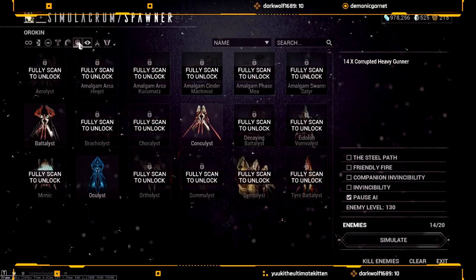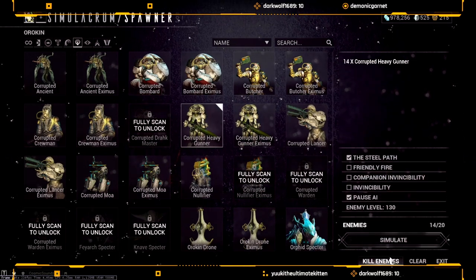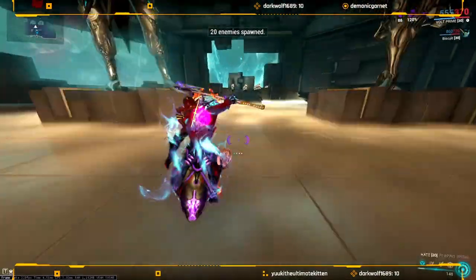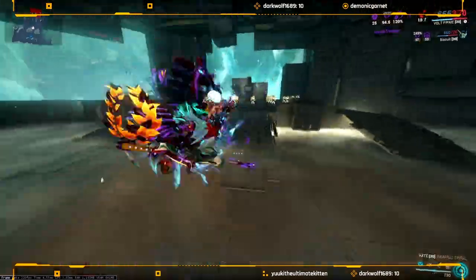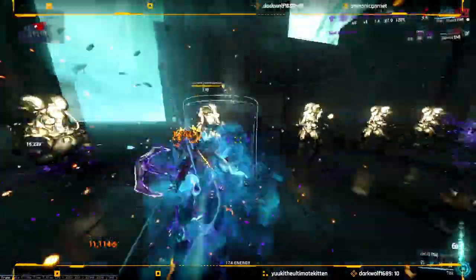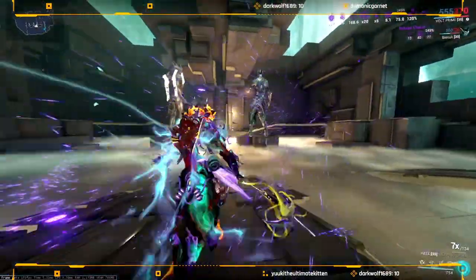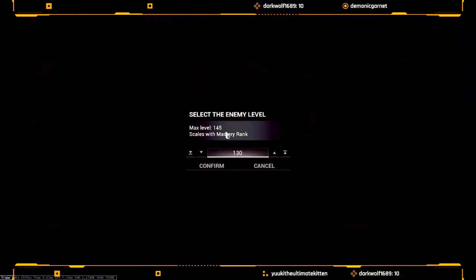Let's show off the build. I'm going to pick corrupt heavy gunners, use Stealth Path, and pause the AI. One downside is the AI keeps deleting them. I'm not going to have any stacks or anything, it's just going to be the weapon itself — I don't even have any energy. We'll pop Shock Trooper, pop the shield, and usually I'd wait for the Tennokai and run the school that makes enemies clump together, but I don't have that one.